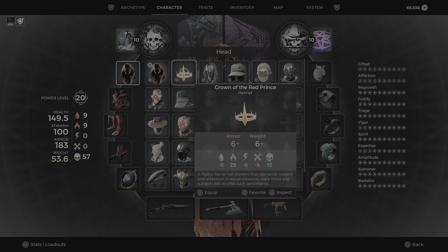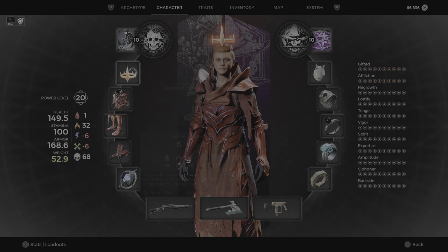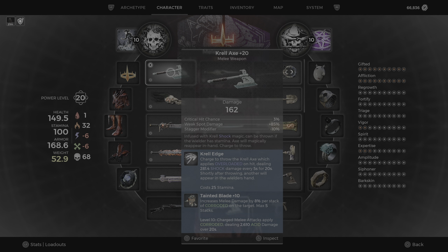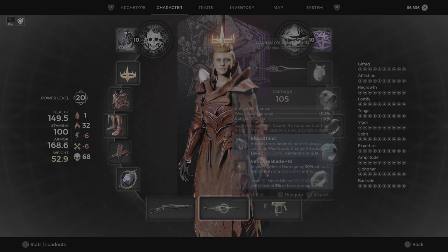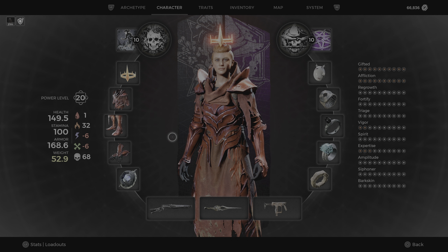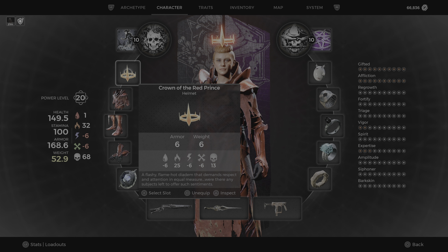Once you have this outfit, you also need the Crown of the Red Prince. You get this by melee hitting the Red Prince in combat, and the last hit needs to be with the Assassin's Dagger. So you need to kill the Red Prince with the Assassin's Dagger — that's how to get the Crown of the Red Prince.